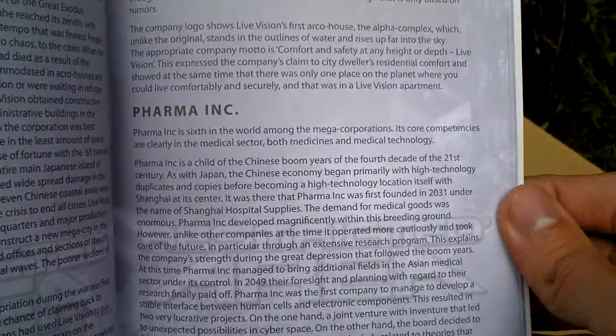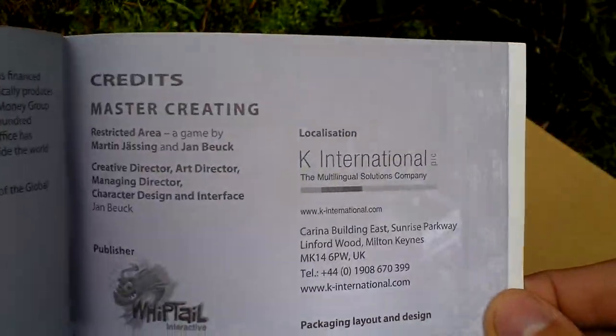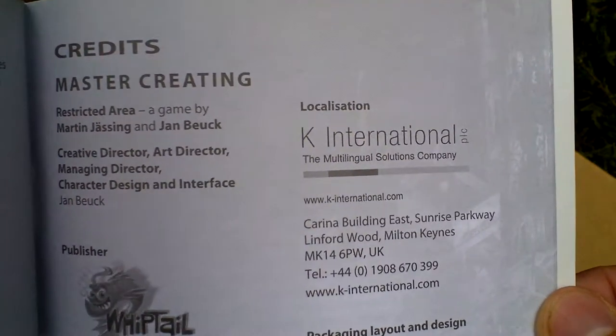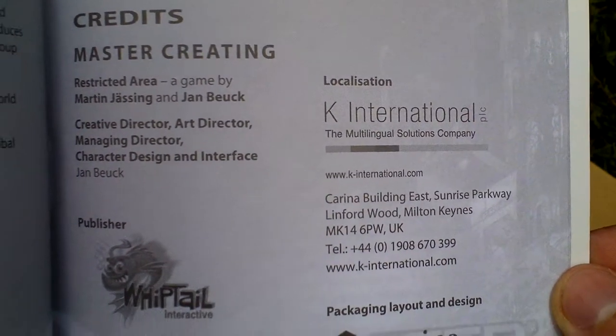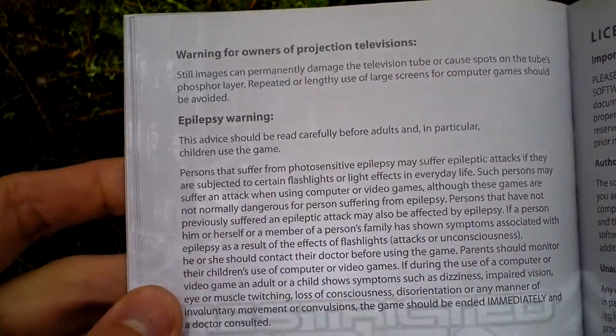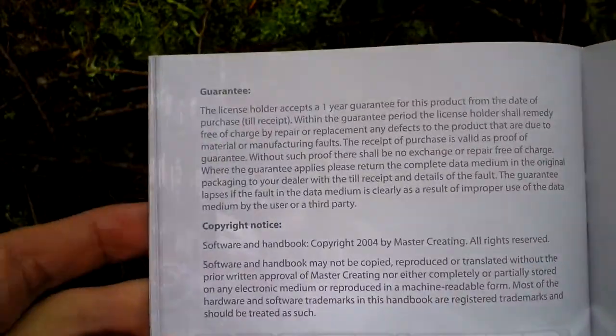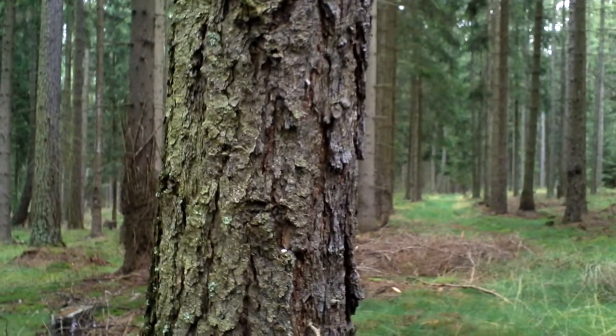These are stories about the various megacorporations that rule the game world. On the last pages there are credits — the people who made this game — then technical support, some warnings and license. Good, and that is all that was in the box. Thank you very much for watching this video.